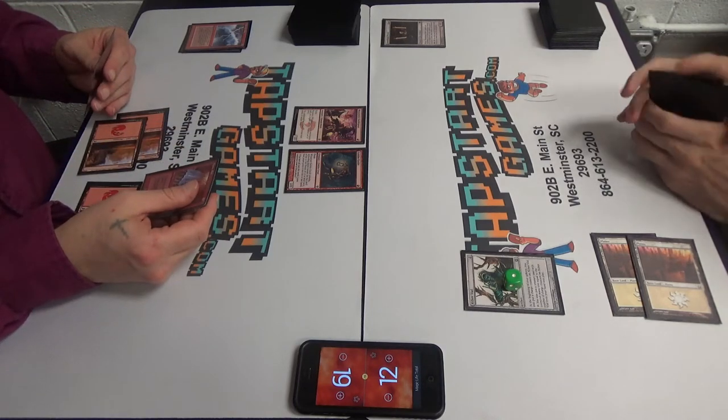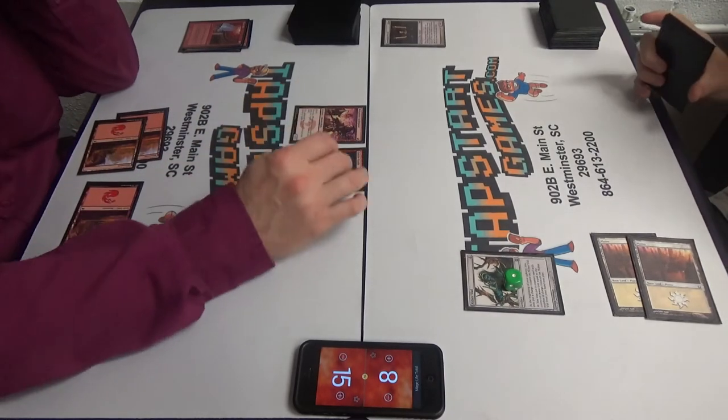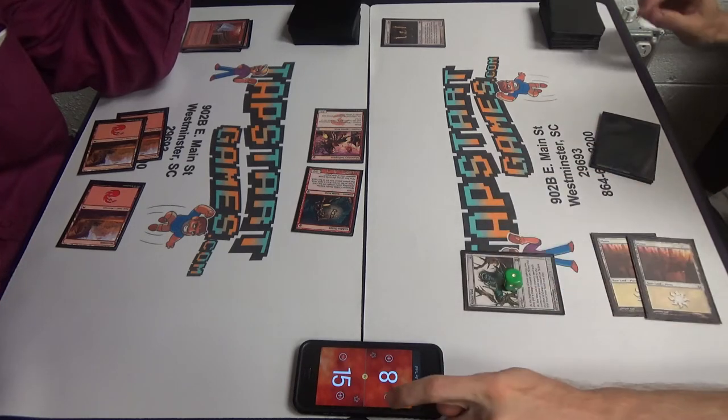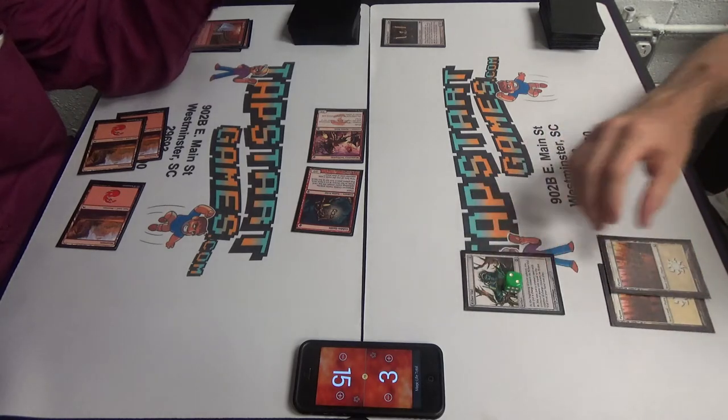Flamerift — we'll each take four. Prowess trigger. Swim for five. Goblin Guide trigger. Aethersworn Cannonist. I'll take five. I'll pass turn. If you have a Fire Blast, now is the time.